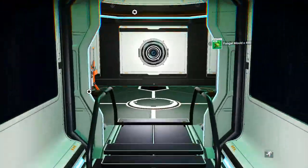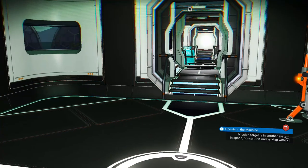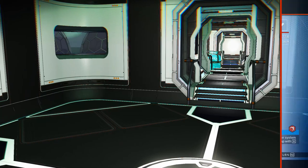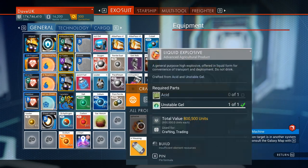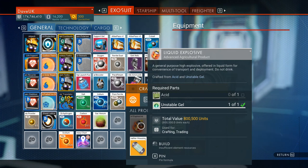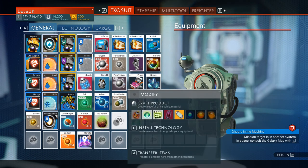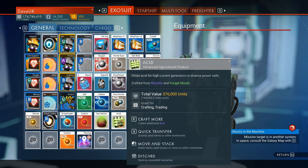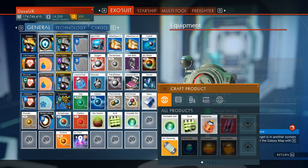As you do the expand the base missions, you'll come across the science guy — he will give you the blueprint for liquid explosives. If you look at the recipe, liquid explosives require acid and unstable gel. Acid is made from mordite and fungal mold, and unstable gel is made from cactus flesh. The total value of one liquid explosive is 800,000 units — this is where it starts to make your money. So let's make some acid, then some more unstable gel, and out of that we'll be able to craft some liquid explosives.